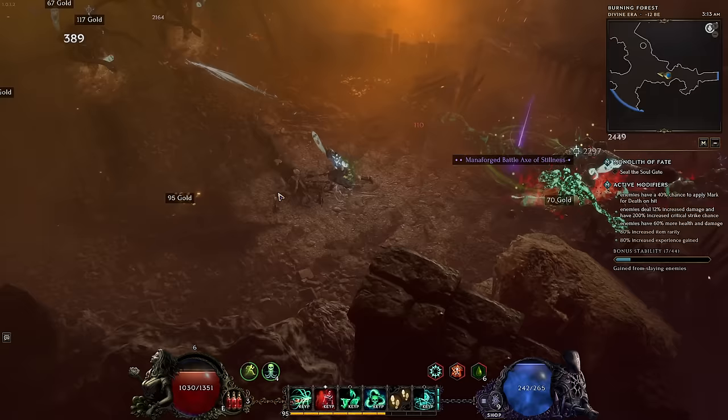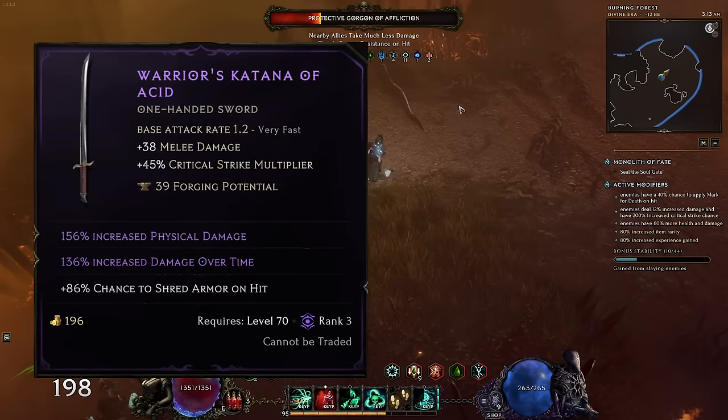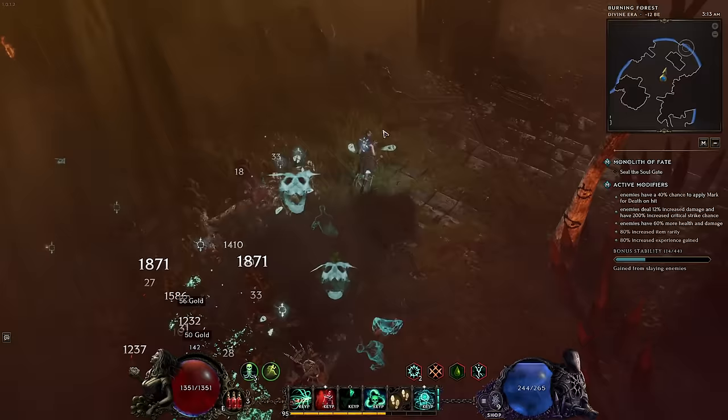When it comes to exalted items, first look at the base type. Certain bases, such as a katana, are infinitely more valuable than other swords. That crit multi is very juicy, and having it is going to make your build better if you're a crit build. That's why going into 1.0, katanas were in fact nerfed — but don't worry, they're fine, they'll cut through anything.